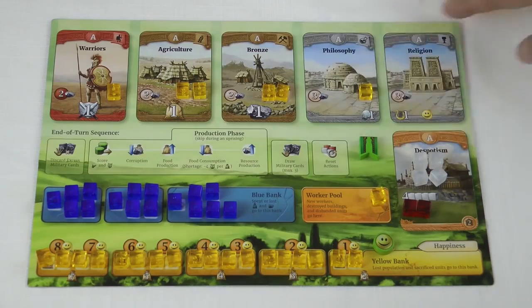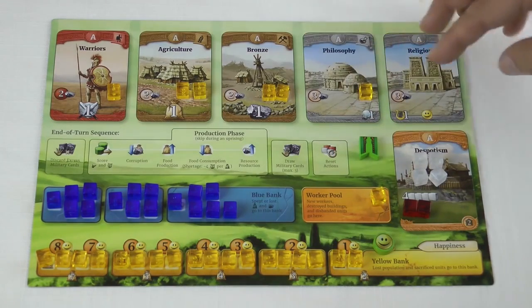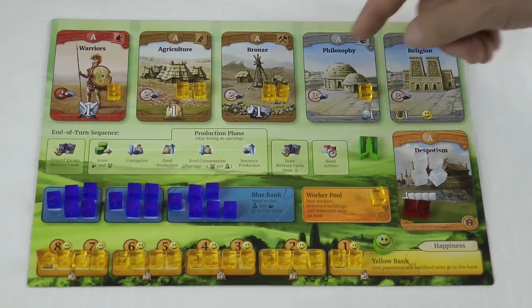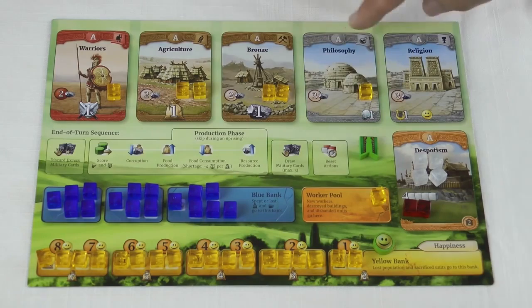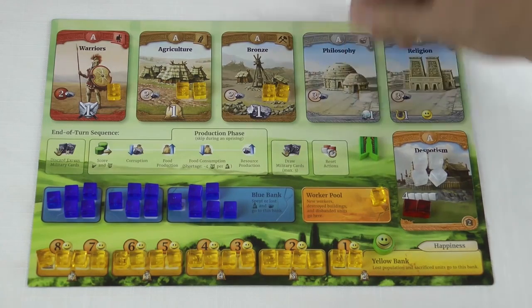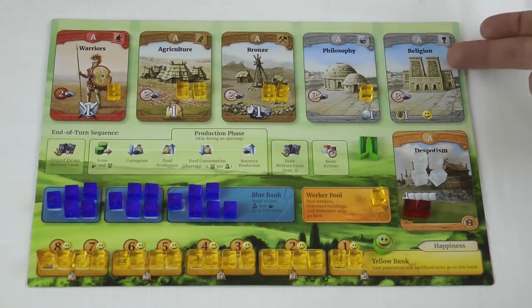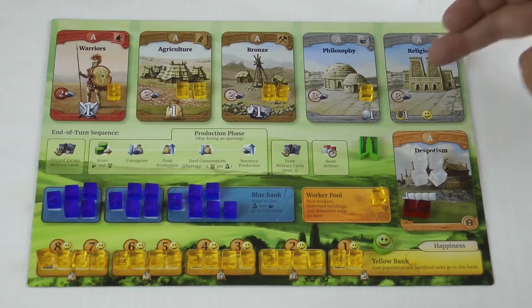It's important to know the difference between the cubes and the cards. This temple card means you know how to build temples, but you don't actually have any at the moment. Similarly, this philosophy card - a laboratory - means you know how to build them, and the presence of a cube on a card means you actually have one. So you don't start the game with any temples, but you can build them during the game.